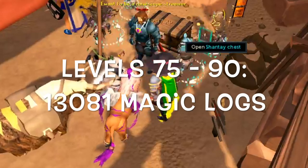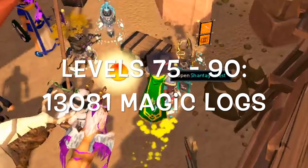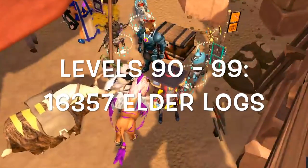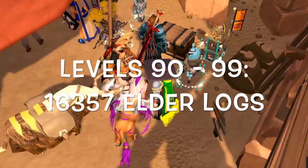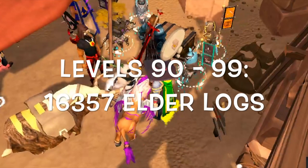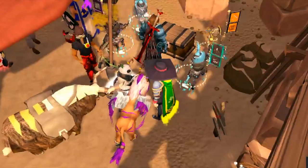For levels 75 to 90 you're going to need 13,081 magic logs, which is going to take you right around 13 hours. From level 90 to 99 you can do 16,357 elder logs — this is going to be the fastest AFK method but it will cost you a lot of money. You can always continue doing magic logs; just know elder logs are going to be about 130,000 EXP per hour faster than magic logs.